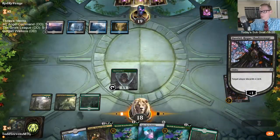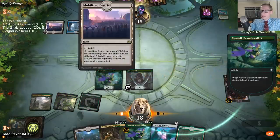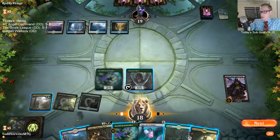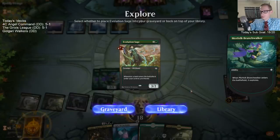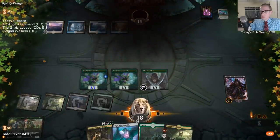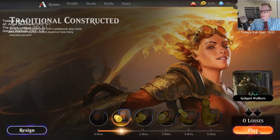I don't think you'll be needing that. We need to go to Kaya's Wrath — Island and Mobilized District don't produce a lot of confidence that the Kaya's Wrath will be cast. Evolution Sage — can't handle the Sage.